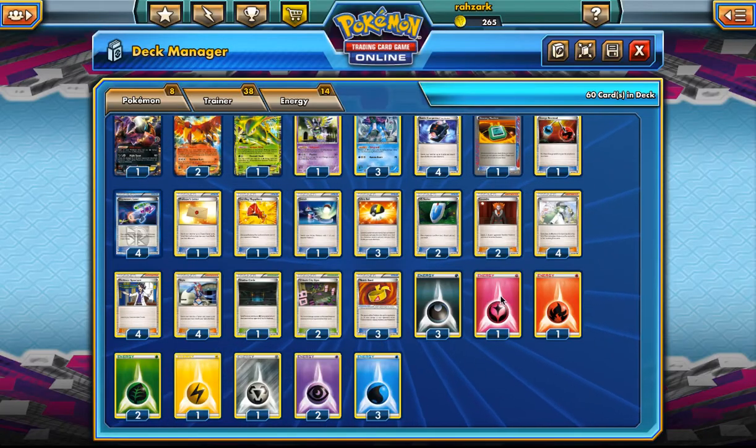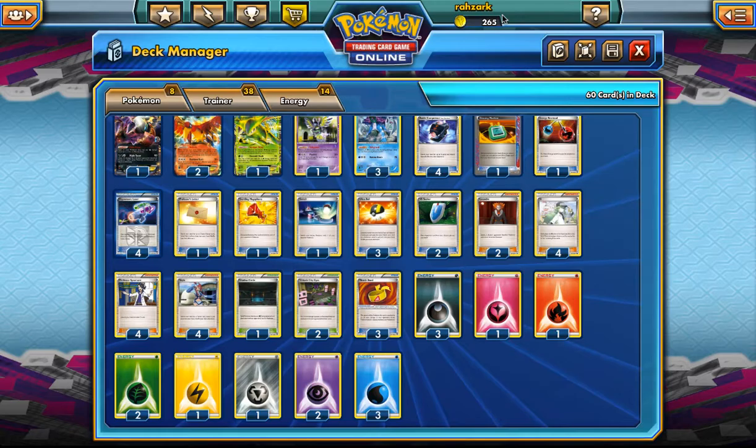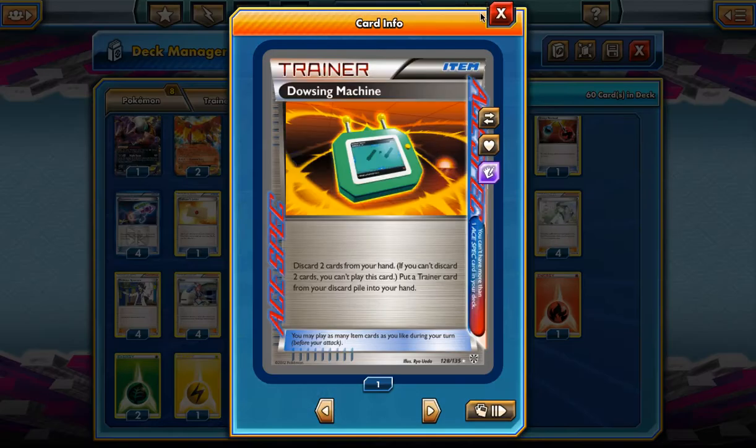There are four other types of energy: Fairy, Fire, Lightning, and Steel. I left Fighting out — it's the only energy I'm not using, but you could go with any other really. Those are the Battle Compressors — that's the focus of the game — and obviously Skyla is going to be the main supporter for the deck. Because we're playing Skyla, we might as well play a lot of one-off trainer cards like Dowsing Machine.